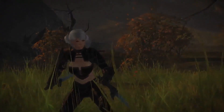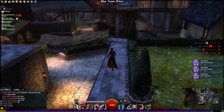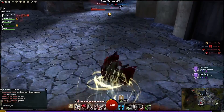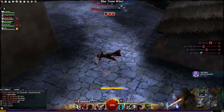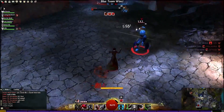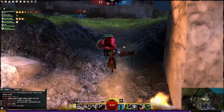I see a lot of burst thieves out there with their Heart Seekers and stuff like that, which is good, but bleed damage can be very, very powerful. As you can see, there's another Thief here — I'm just going to Death Blossom over him a couple of times and you can see those bleeds are ticking away at 112 each, and before long he goes down very quickly.